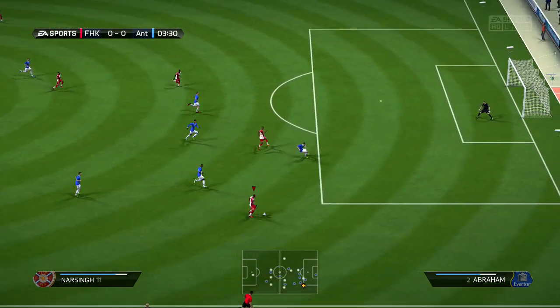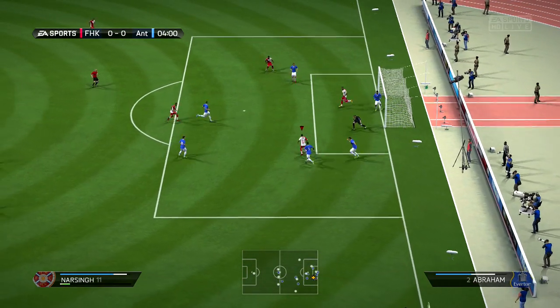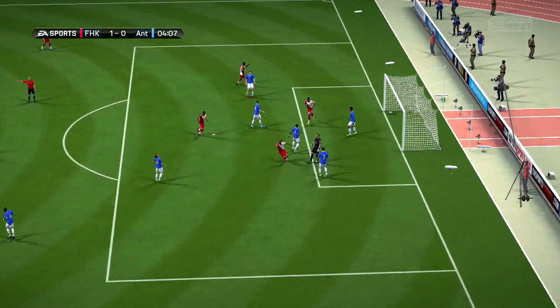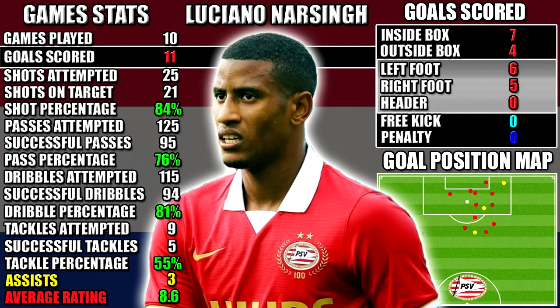I suggest you can play him wide in a 3-5-2 or a 4-3-3 — he'll be up that wing, outpacing the left backs and right backs, getting into position for crosses. Looking at Narsingh's performance stats: in 10 games we scored 11 goals and got three assists. All of his stats are on the left-hand side and his goal stats on the right, with a position map in the bottom right showing his goals and assists. You can pause the video for a closer look.